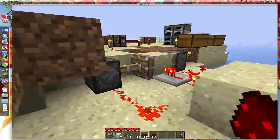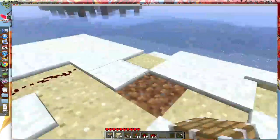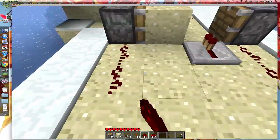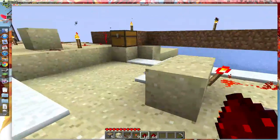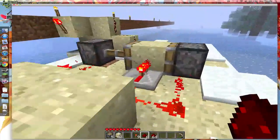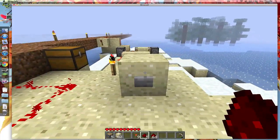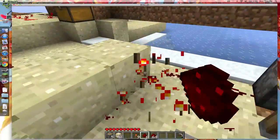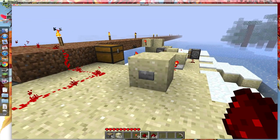Let's build one real quick — already kind of got this set up. It was snowing while I was getting ready for this. Let me make sure our output is hooked up. Excellent. So there's the torch, starts off, is off. Flip the switch — okay, didn't work that time. Do a little flippy floppy — there it goes.